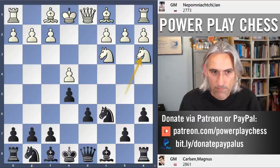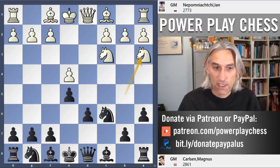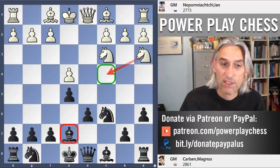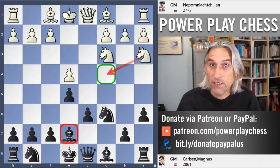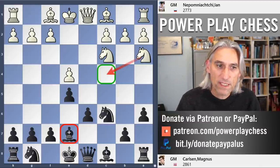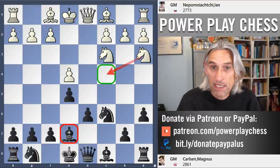Carlson pushes that knight back to a3 and plays Bishop b7. There are several moves here — b5 is possible, Bishop b6 is possible — and Bishop b7 is actually the move that I recommend in the course. Here, Knight c4, recycling that knight, is the main move.